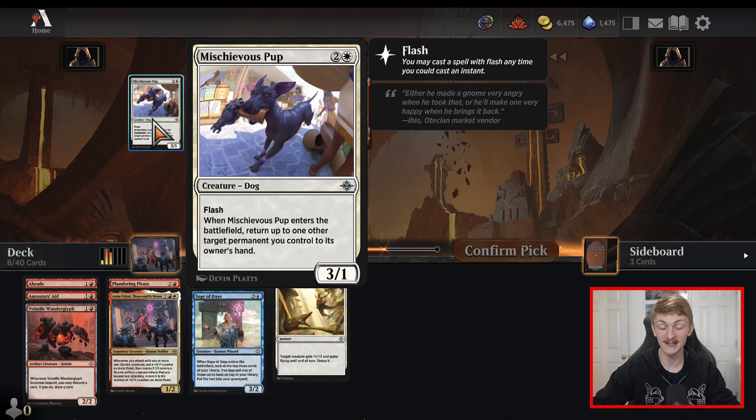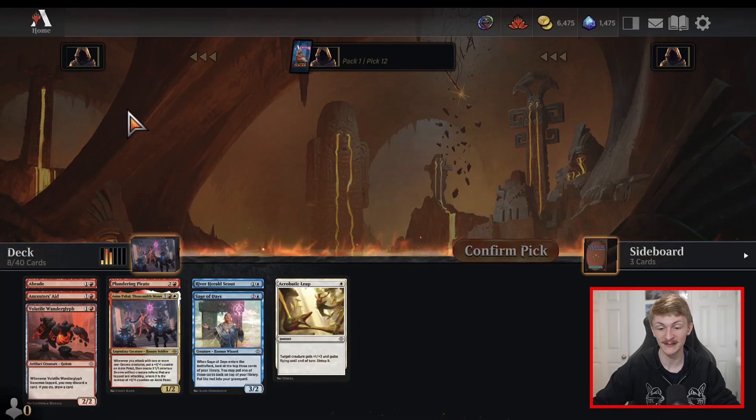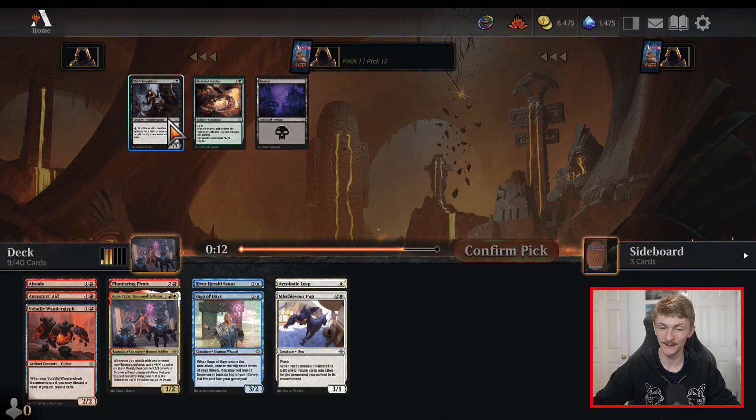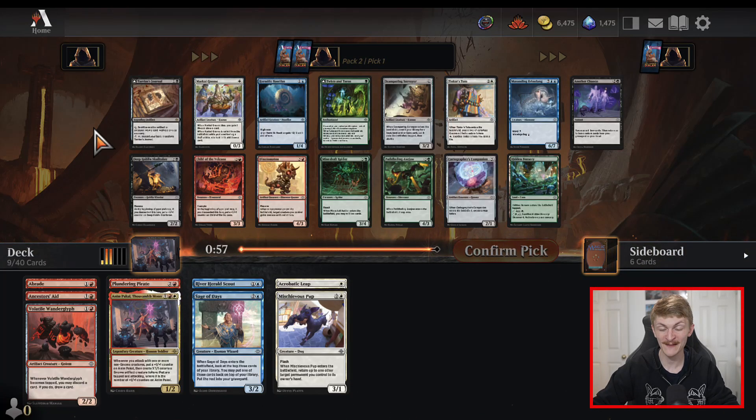The Mischievous Pup ends up coming back to us — maybe this is a sign that we'll end up playing white after all. We are incentivized to use our bombs, so don't mind if I do. That card went really late. Not going to be playing any of the rest here. So after pack one, we ended up pretty even on what our second color might be, with two subpar blue cards and two average white cards to say the least.